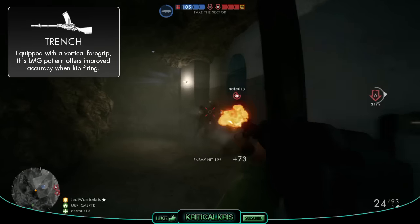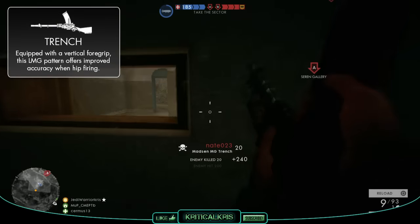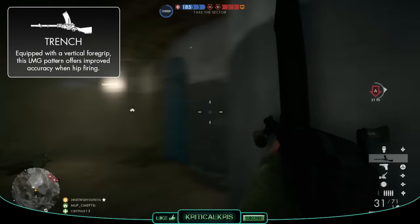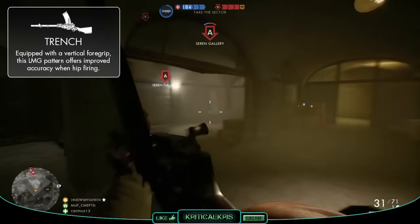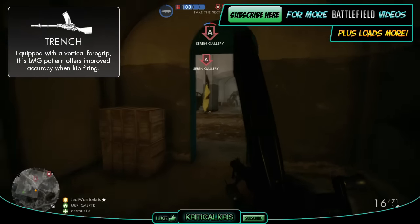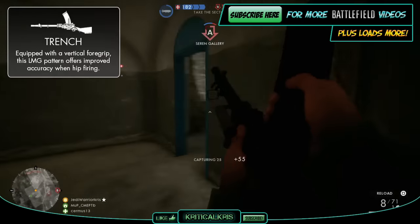Last of all is the Trench variant, which is the one to use if you like to fire from the hip. It's got the lowest spread increase per shot whilst hip firing, along with 33% less base spread than the other two variants whilst hip firing, making the gun's hip fire a lot more accurate. Because of that quick fire rate and high close range damage, this transforms the weapon, making it better suited in CQC, allowing you to avoid aiming down sights altogether and gun down your opponents on the move with some pretty effective results.